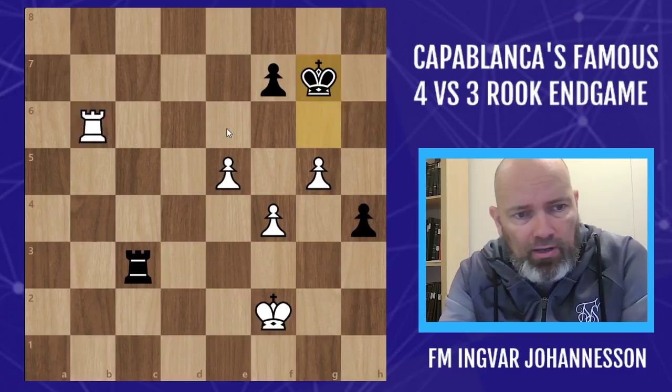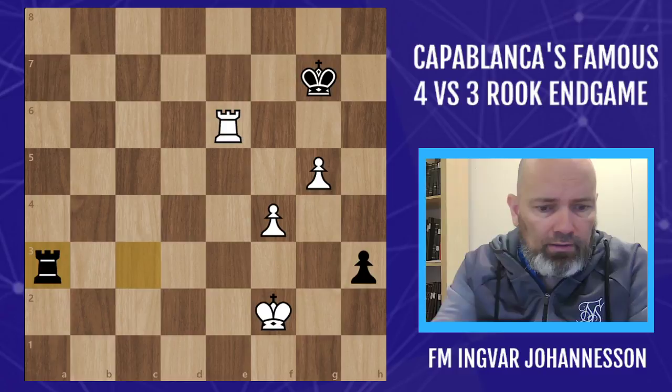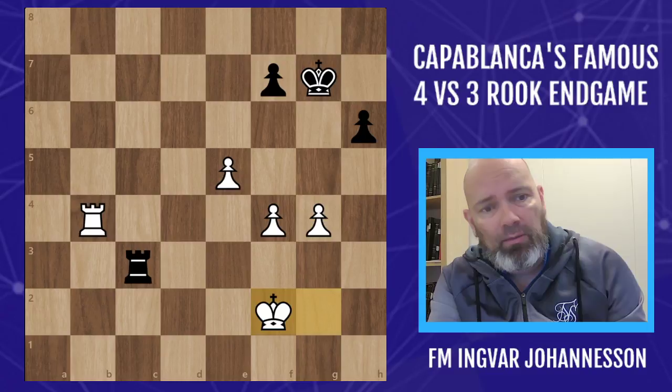If we play g5, then the h-pawn actually gives black sufficient counterplay. Rook g6, not to get hit by e6. After checking back, let's say we go after the pawn and start to push something. Looks like white has two connected pawns, but this pawn gives enough counterplay. After something like f5, we can play h2 because after king g2, rook g3 can't be taken because of the pawn, and then we take this and it's a draw. So perhaps h5 would have been a way to draw there.